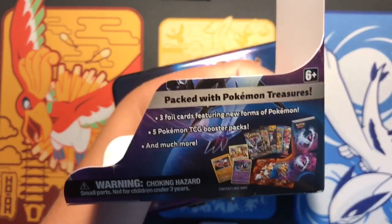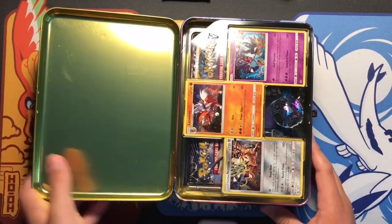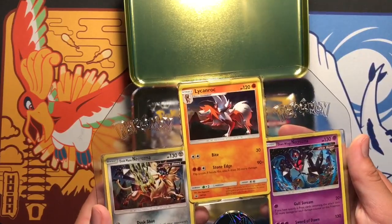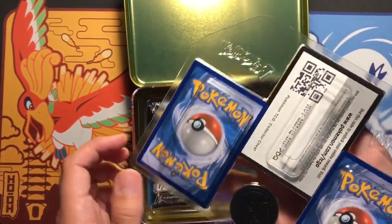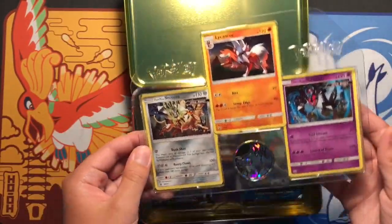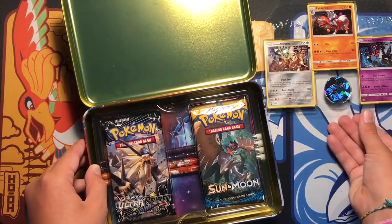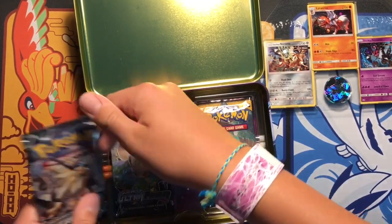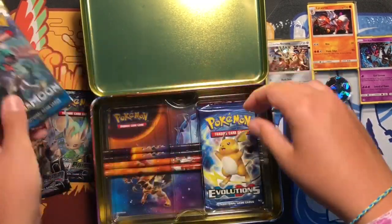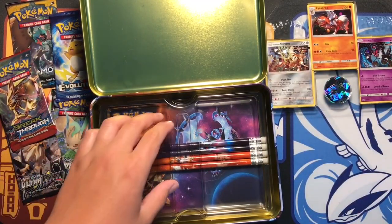So I still haven't got that Darkrai I really wanted. When you first open it you get these beautiful promos, and then you get the code card. I'll go right at the end. And then you got the Lycanroc Dusk Form pin. We got one, two Ultra Prism, one Sun and Moon, one Evolutions, and one Breakthrough - so pretty nice variety of packs.